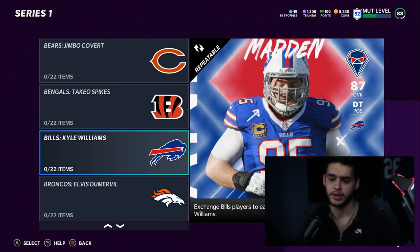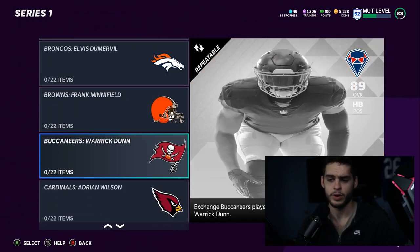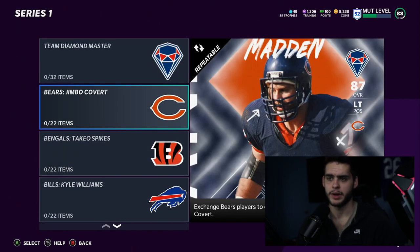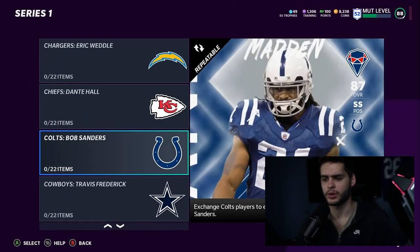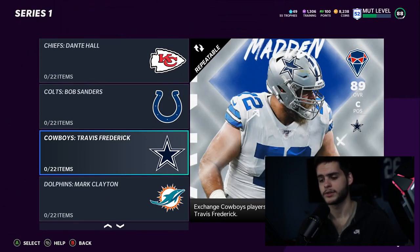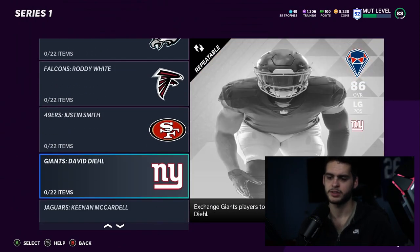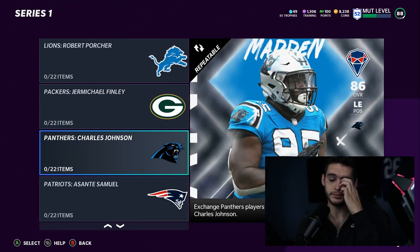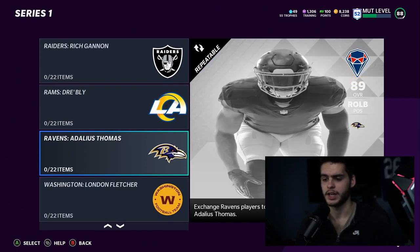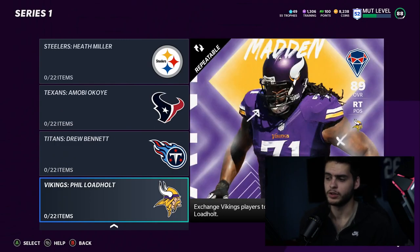Team Diamond 2 had a lot of fan favorites — Elvis Dumervil was meta, Barry Sanders was meta, Adrian Wilson was really good, Eric Weddle was decent, Dante Hall was okay, Bob Sanders was really good, Travis Frederick was good, Mark Clayton was meta, Roddy White was decent, Justin Smith was pretty good, Asante Samuel was meta, Rich Gannon was good, and Adalius Thomas was meta. These were solid cards.